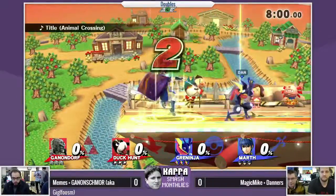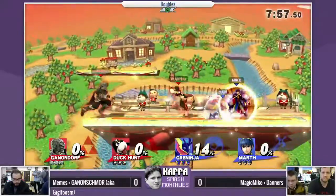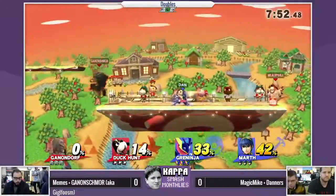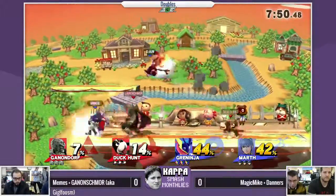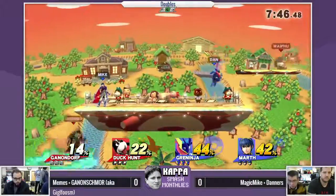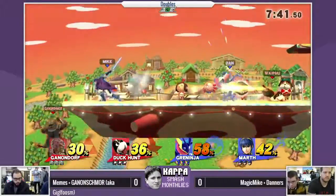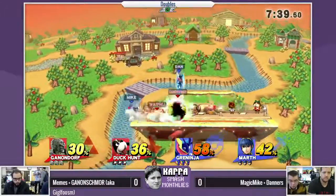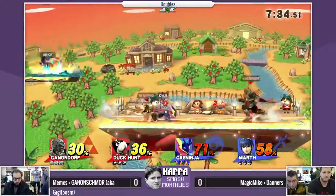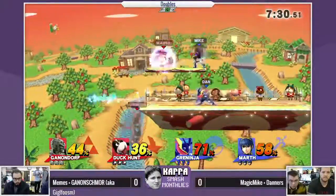Marth can really keep opponents at bay, especially Ganon. Ganon already has terrible ledge options and terrible recovery, and once you combine that with Marth's superior ledge trapping it shouldn't be too bad. But at the same time this is doubles — that's what your partners are for, to cover those weaknesses. Duck Hunt has a lot of good weak hits to set you up into things, like Ganon's moves. It's nice to have a heavy hitter and a damage racker.